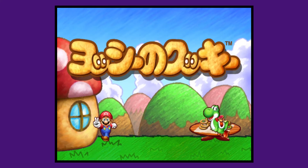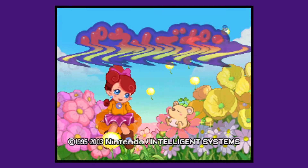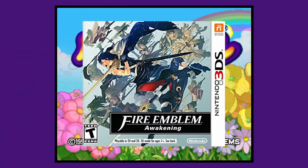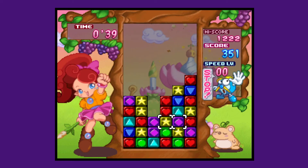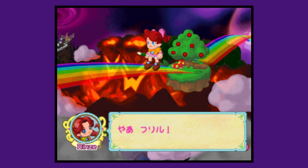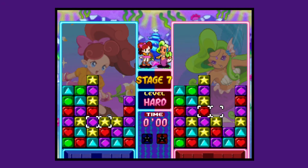Now we've seen a puzzle game that was pretty underwhelming, a puzzle game that's a classic with a fairly mediocre multiplayer, and now it's time to talk about the best puzzle game ever made: Panel de Pon. I absolutely adored the original Panel de Pon, released here as Tetris Attack on the Super Nintendo, and developed by Intelligent Systems, known today for developing the Fire Emblem series. The origins of this game date back to the Nintendo 64, where it was originally titled Panel de Pon 64. The game was eventually reworked as a GameCube title and placed in this collection.